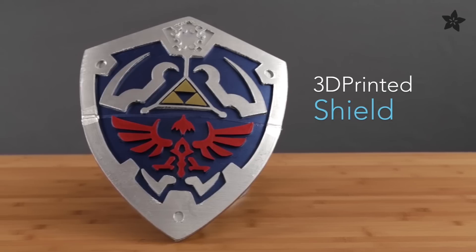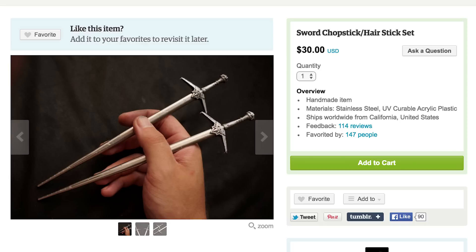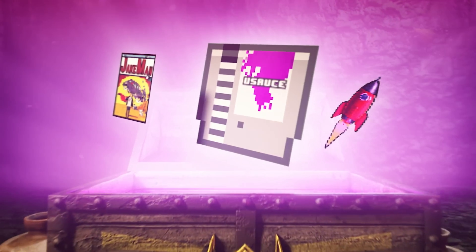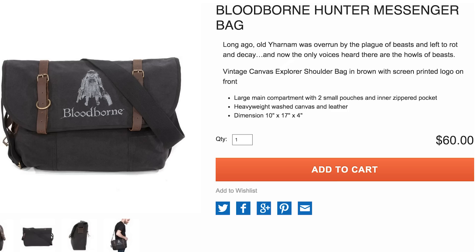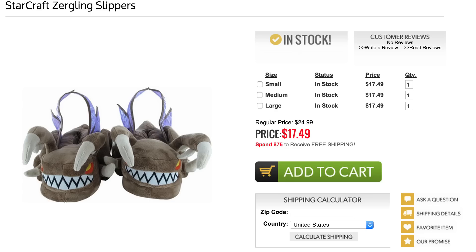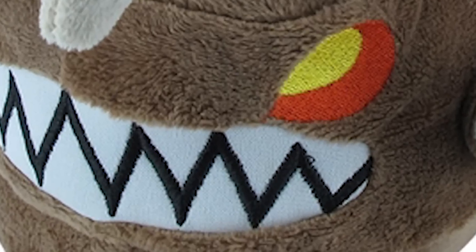3D print a Hylian shield and use it to protect yourself from Dragon Age sword chopsticks. Because I'm Jake and this is episode number 33 of Gainwood. Carry your blood echoes in this Bloodborne messenger bag, and don't forget to attach your Mirror's Edge keychain so you can run away from Starcraft's Zergling slippers — or else they'll hunt you down like an animal.